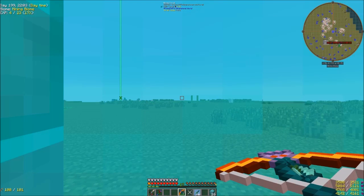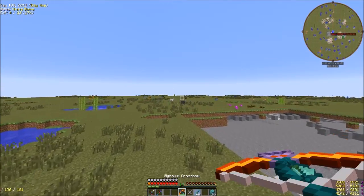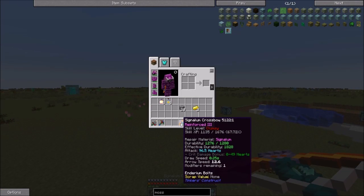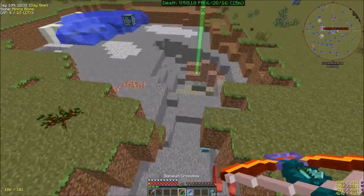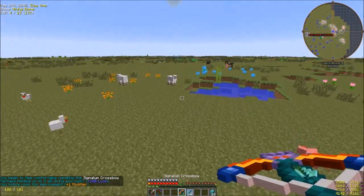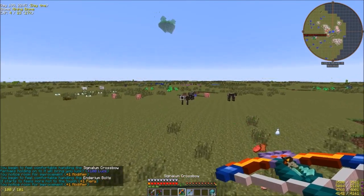So what we're going to do real quick is run over here and kill a couple things and level it up real quick. This will level pretty quickly. It's already 67%, and that's already 44%. So we don't need this after all. See, it's already leveled and gave us a modifier. Every time it levels, we're going to get another modifier. So now we have auto-smelt.